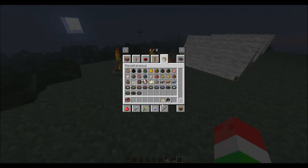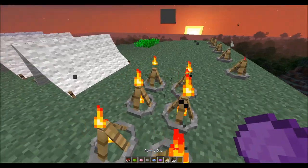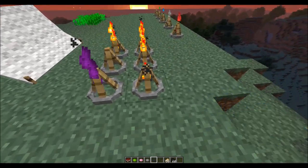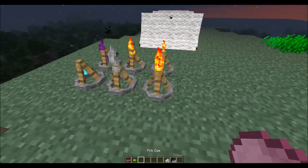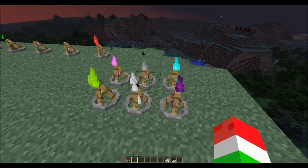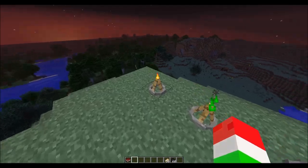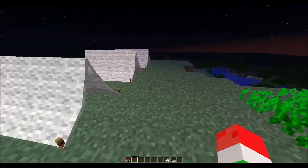Over here we have a whole bunch of low campfires that are normal and don't do anything special. But if we take a whole bunch of dye - just some random colors - we can dye our fires whatever color we want. If we click on this one it's a purplish magenta color, then light blue, gray, pink, green, and even white fire. So if you take dyes and right-click on the normal campfire, you can change your fire color to any color, which is pretty cool.